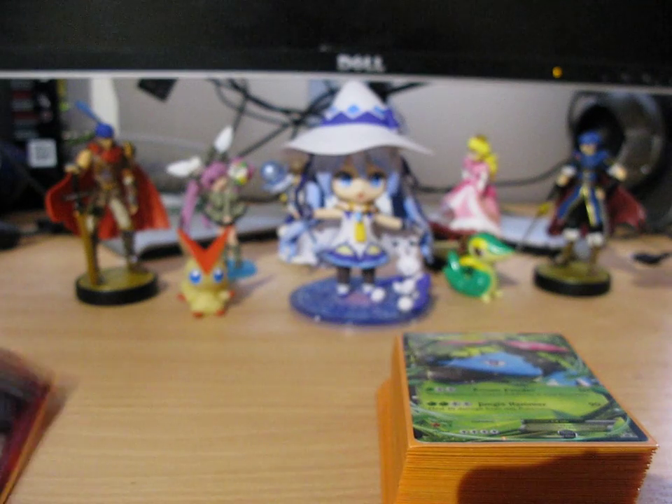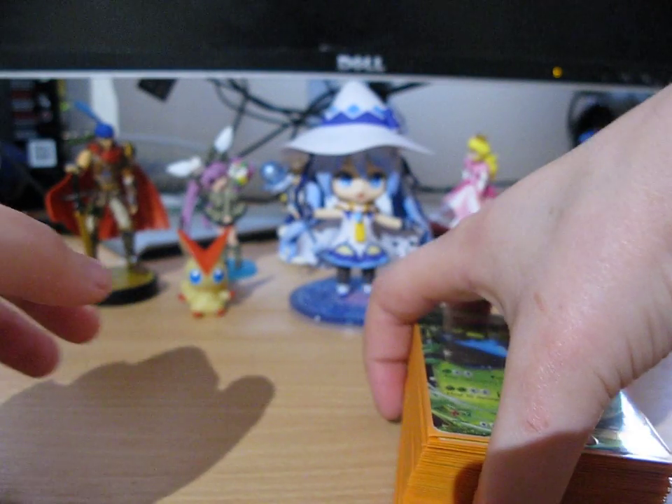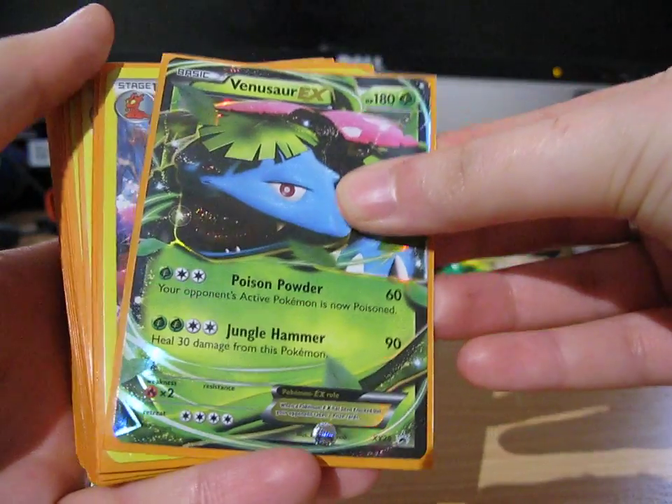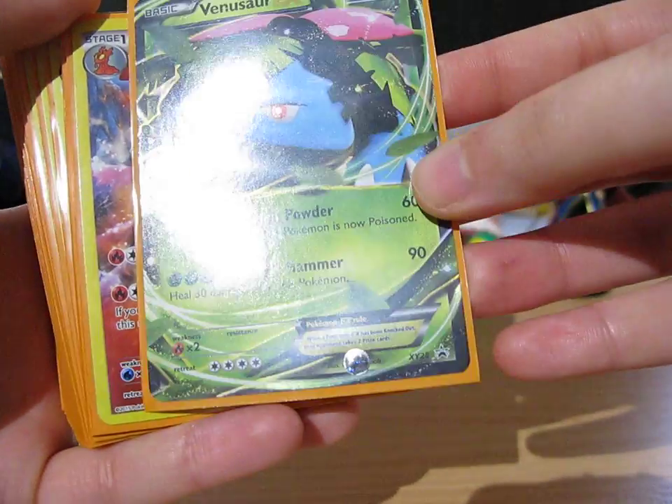If I can't manage to trade those away, I will probably sell them on eBay, simply because nobody seems to want them for trades. This Venusaur EX is a Black Star promo.